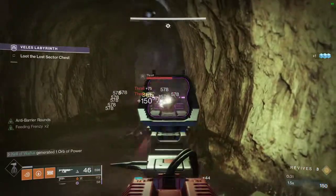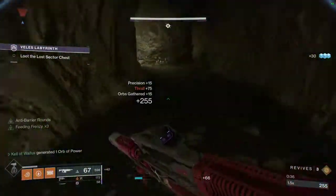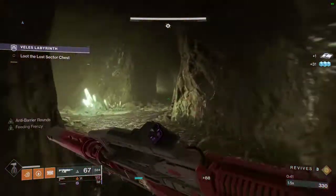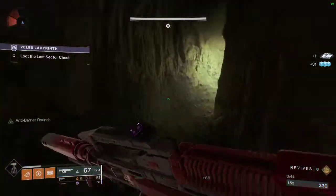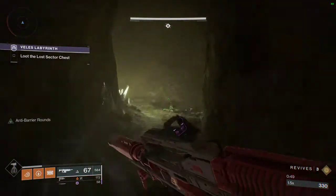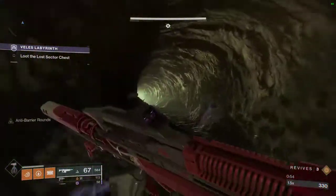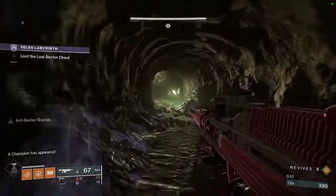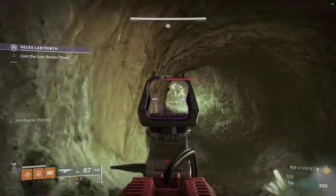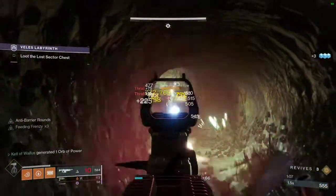We're just going to start by getting rid of these smaller adds. Now, Vell's Labyrinth is, as it says, a labyrinth. If my brain remembers right, it's a left and then a right, and if you start going straight down, you made the wrong turn. And then it's this way. If you start seeing champions appearing, that means you did it right. So the champion up here is going to be a barrier champion, followed by a lot of Thrall. Just keep your distance and get rid of the Thrall.